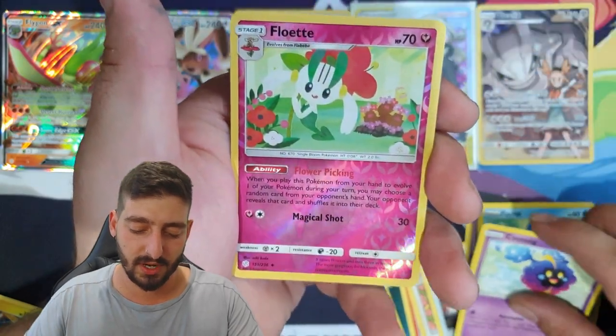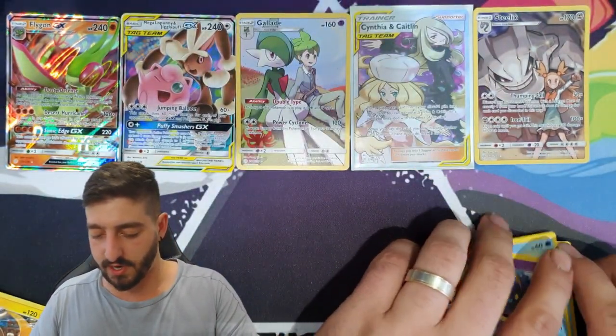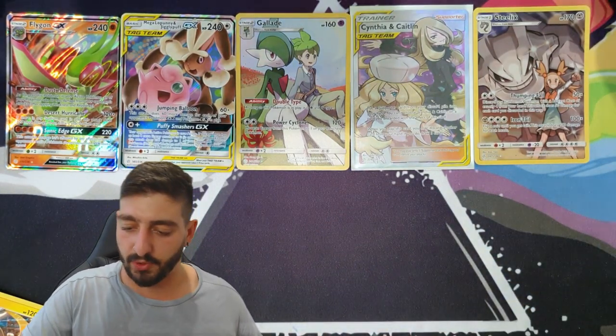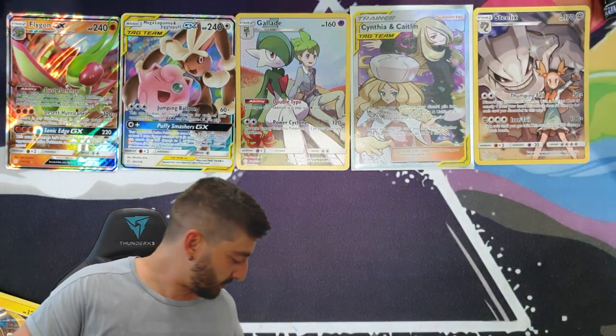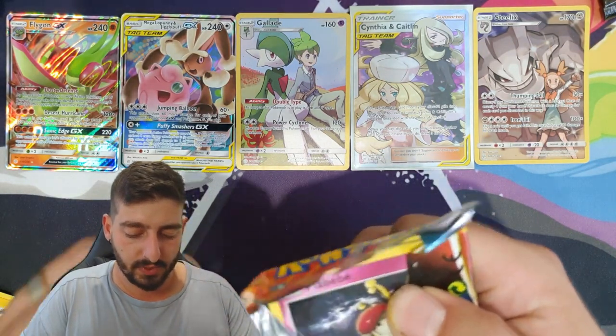Piplup, Cosmog reverse holo, followed by a regular rare Trevenant. I've pumped through the last few packs to keep on top of time, which is why I just dropped a card — I'll pick it up later.